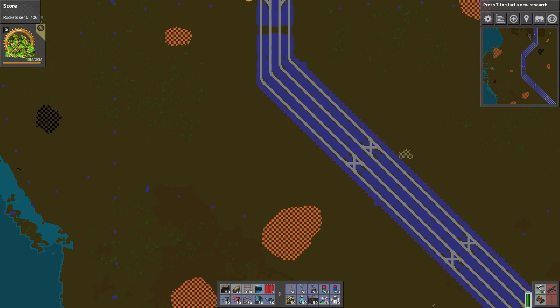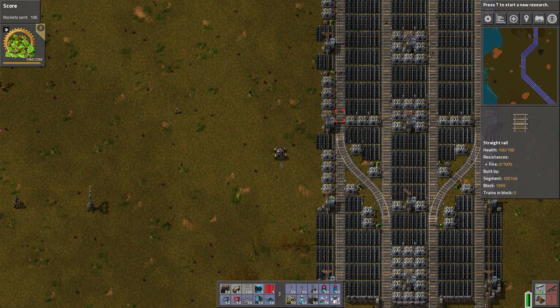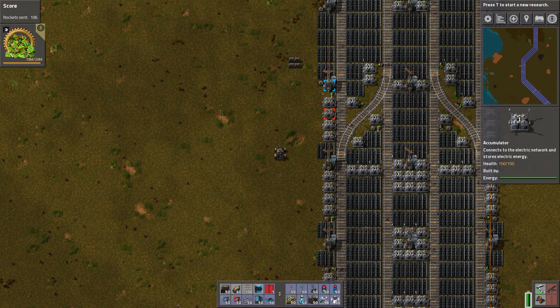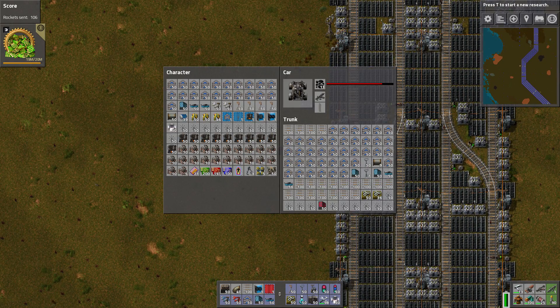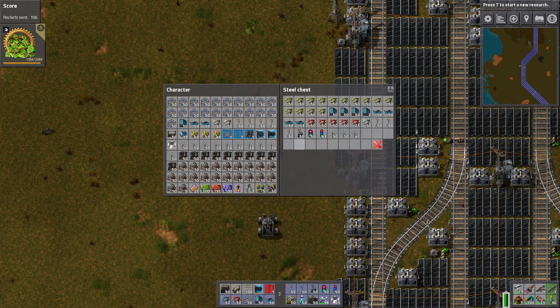I did bring over some supplies and left them in a little chest. I think it might be this spot right here — yeah, here we go. I've got a bunch of belts, a bunch of rails, a bunch of drills, a bunch of smelters, and a whole bunch of other random stuff.